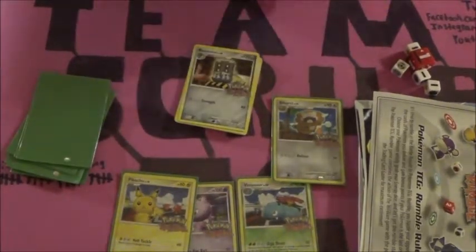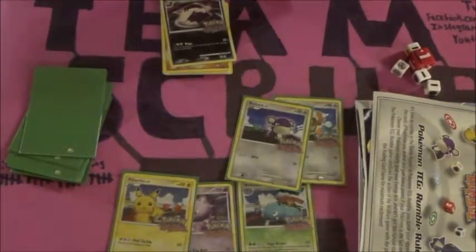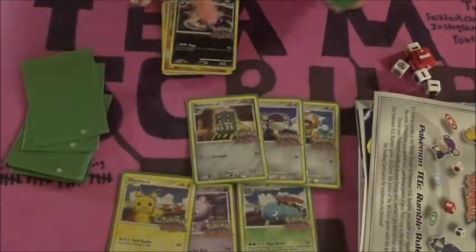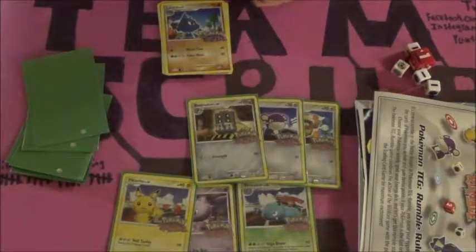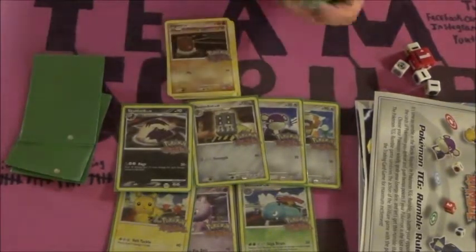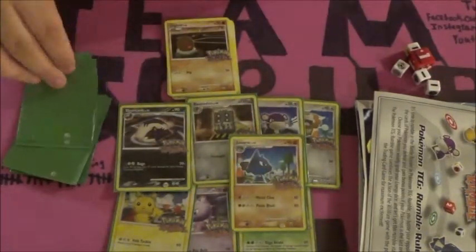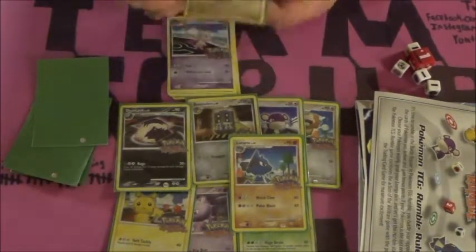We've got a Rattata, a Bastiodon. Remember guys, only Gen 4 was out when this product came out. Skuntank — one of those very underloved Pokemon that I think is really cool. Lucario — one of those overly loved Pokemon that's still kind of neat. Diglett, because we're not Diglett. Where are its feet? The world might never know.